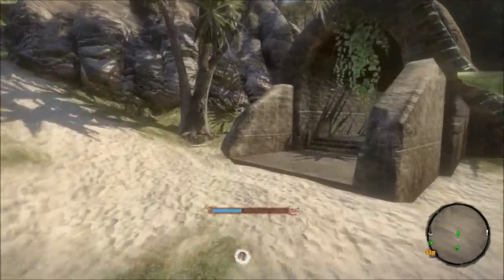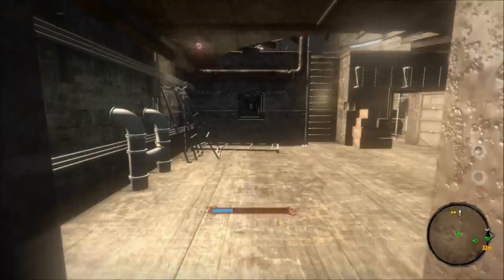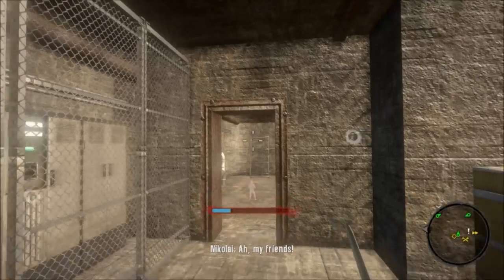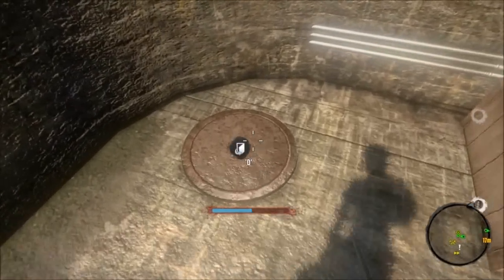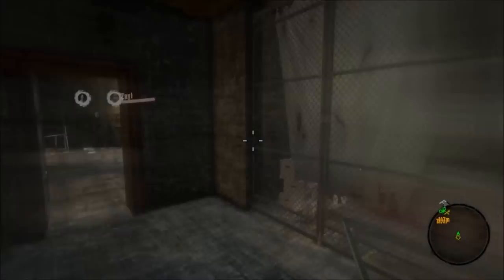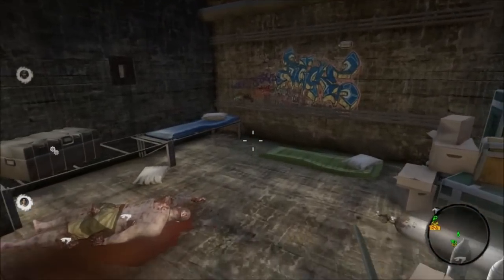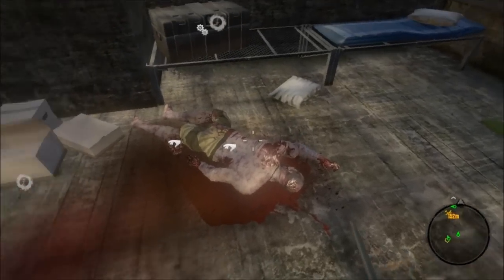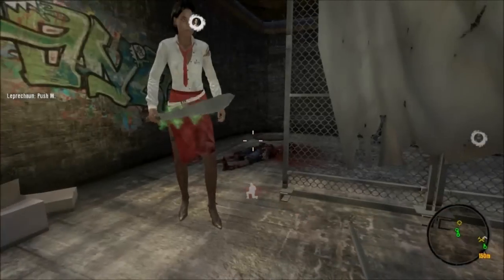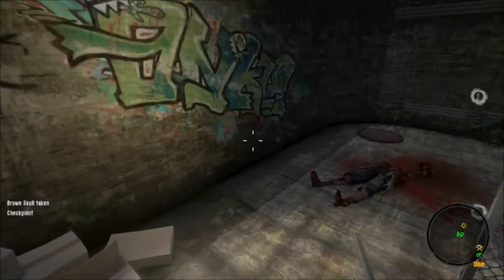So from the lighthouse, we've got to get over to this bunker that you can see. Do that however you'd like — whether you want to take a truck through the mountains or whatever — but you've got to get to the bunker. And then once you're in the bunker, there's like this sewer hole hatch thingy, so you just go through that. And right there we've got the brown skull in that nifty spot. I'm going to go ahead and pick that brown skull up. Brown skull taken.